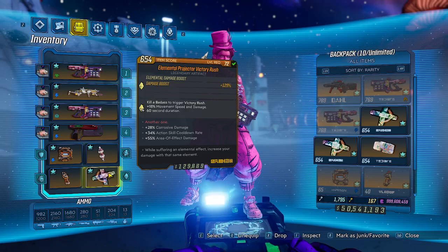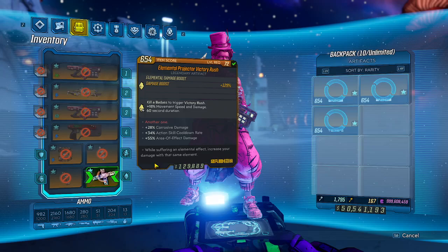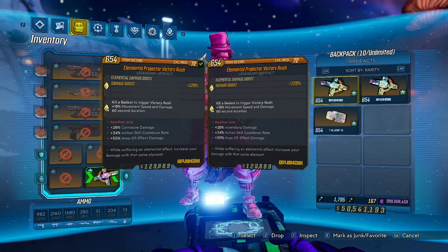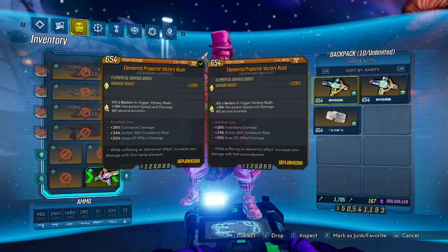For the artifact, we have an Elemental Protective Victory Rush with Corrosive Damage, Action Skill Cooldown Rate, and Area of Effect Damage. We also have a second one with Incendiary Damage instead of Corrosive Damage for when you're using the Incendiary Babymaker against Flesh targets.